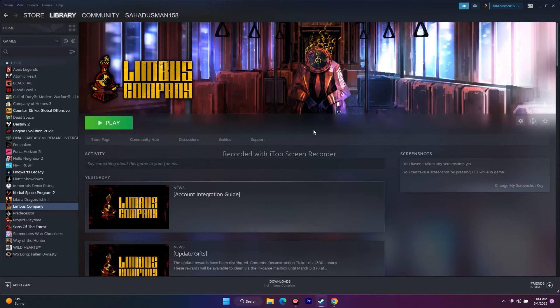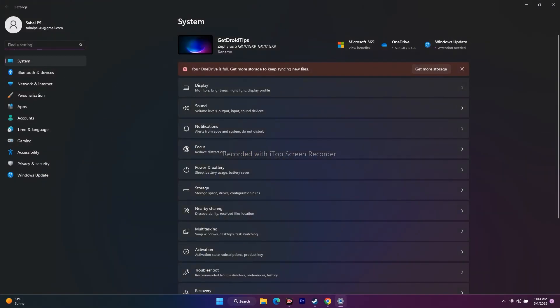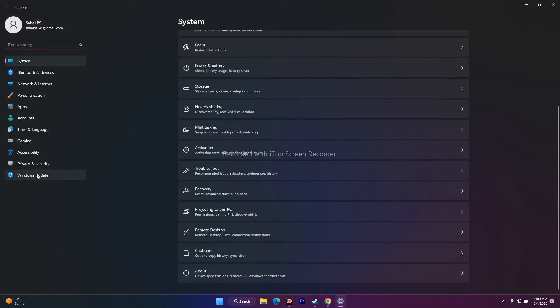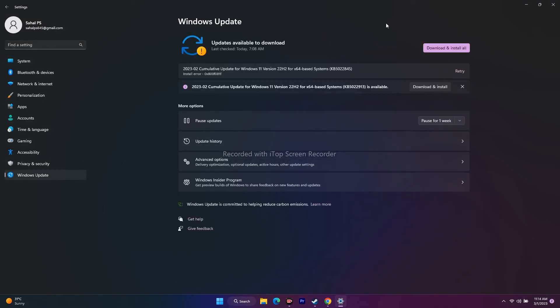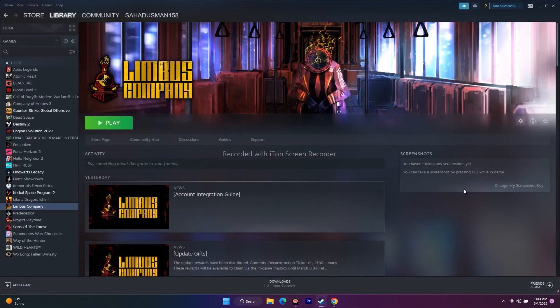Next one is we have to update Windows. Go to Settings, then go to Windows Update at the bottom left. If you find any updates, just download and install them. If any KB updates are there, go for those too. Make sure Windows is up to date. Once done, close everything, go back to the game, and try as well.